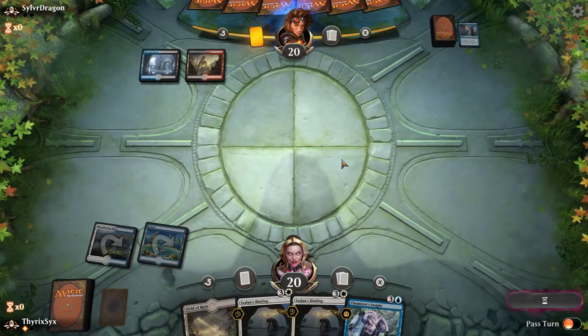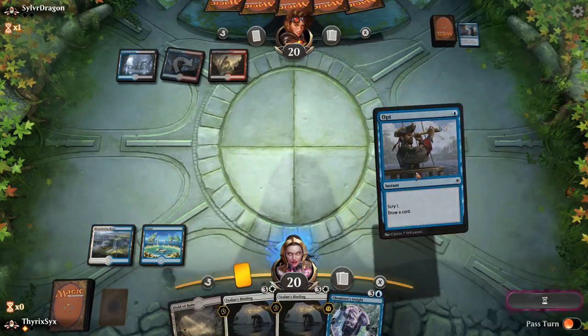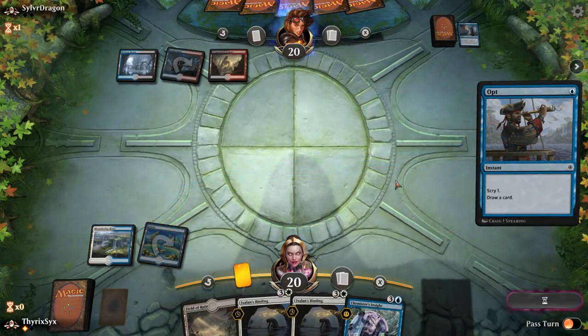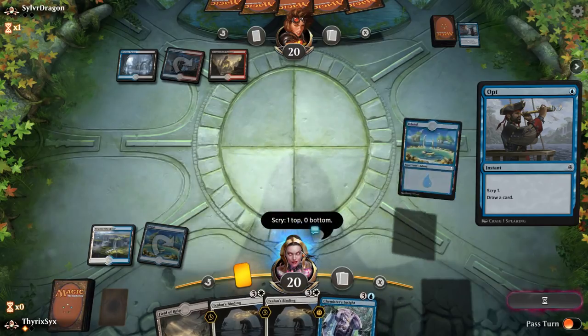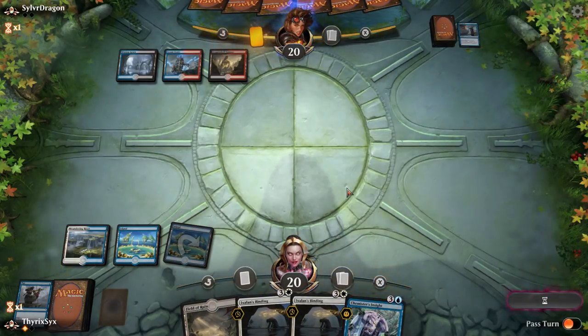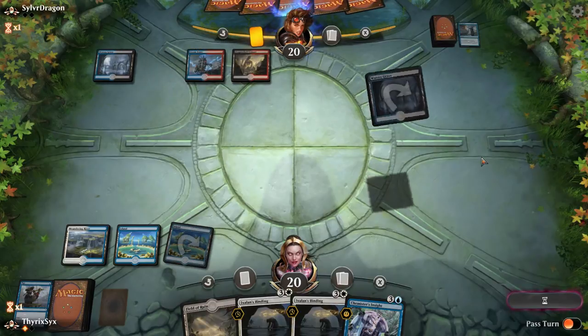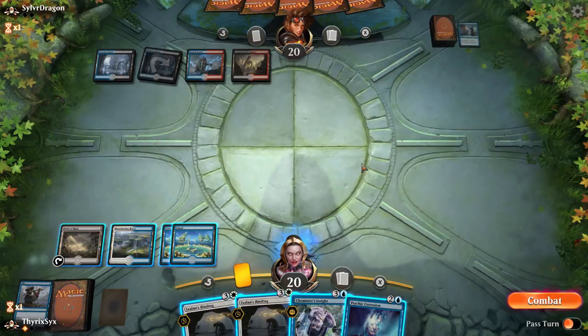Only cast a Syncopate — we couldn't pay for a Syncopate, literally any of their counterspells would work. I think I'm gonna wait, because I at least have something I can do — I can end-of-turn Chemister's Insight. This is the type of thing that is really hard against control: knowing when exactly you're meant to deploy your spells. The potential for my opponent to tap out means I could maybe resolve a Psychic Corrosion on one of these following turns, and if they don't, I still have Chemister's Insight.